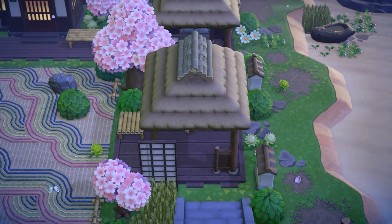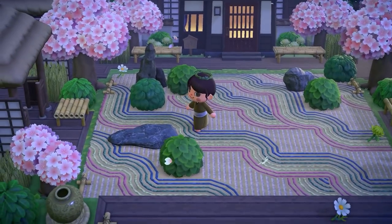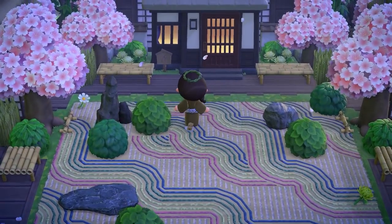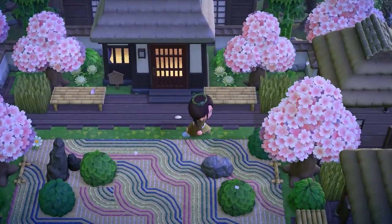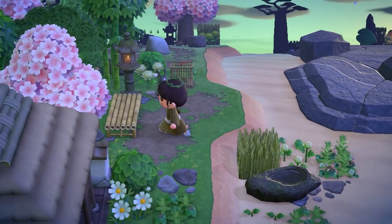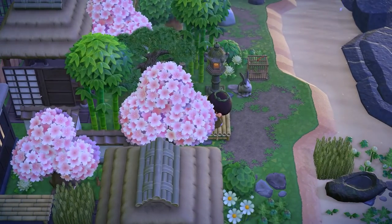Just seeing what else we can find as we get a little bit closer. All of the pathing they're using is so well picked out. A really hard part of starting an island is just finding the right codes for your theme, and I know the creator makes some of their own codes too. So if you come here, you can check out their custom designs portal and see what codes you might want to grab if you have a similar theme.